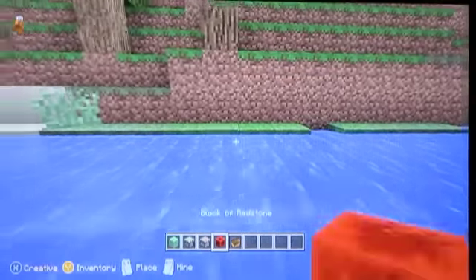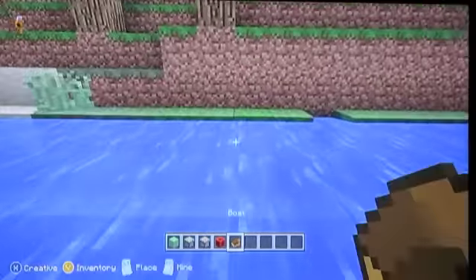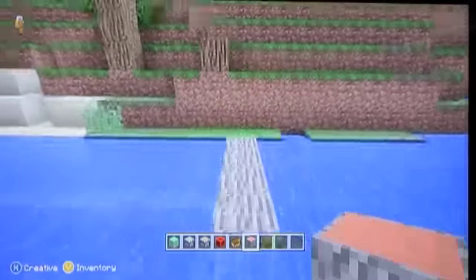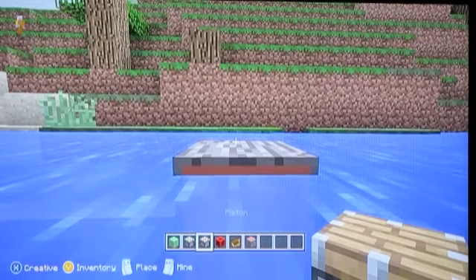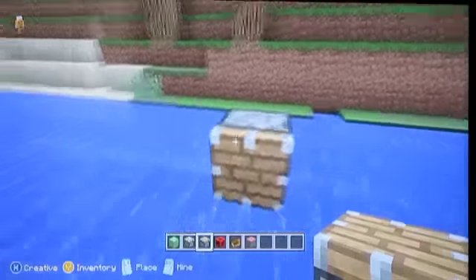What you're going to do is find a water source and then just come out a few blocks. Then, on that block, put a regular piston on top of it so it's just above the water.